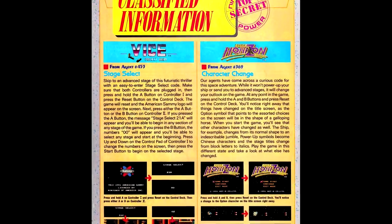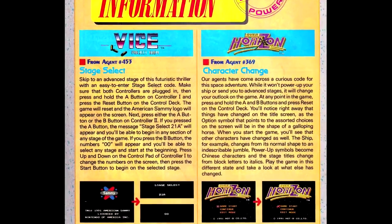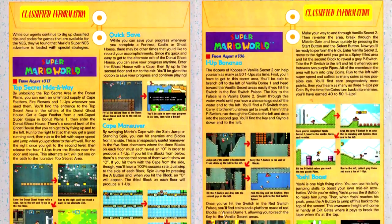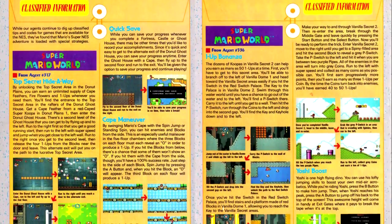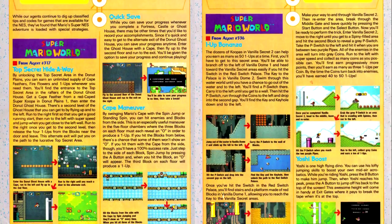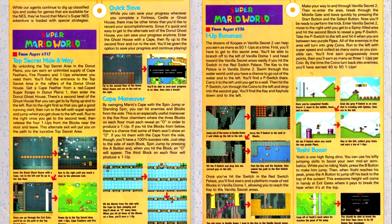In Classified Information, we have the stage select code for Vice Project Doom, which I think is a rerun. On a newer front, we have a bunch of user-submitted tips for Super Mario World — I have two pages worth of them.